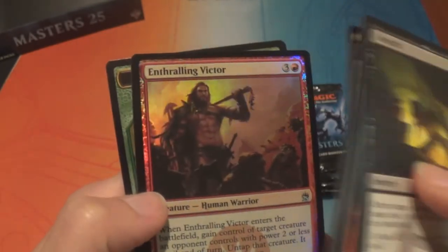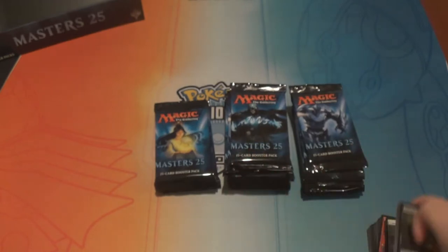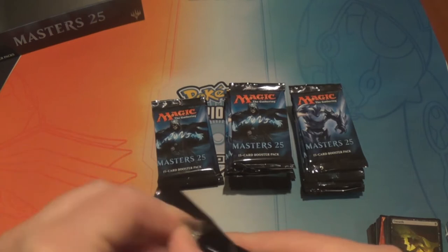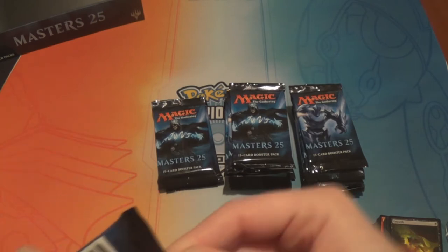And a foil Enthralling Victor. That's just too much going on — but you liked Akroma who had like seven thousand keywords. If you have all the keywords then you just have all the keywords, it's fine.